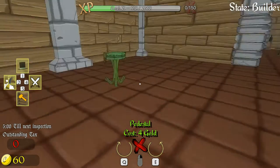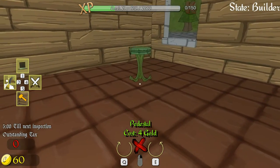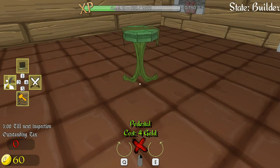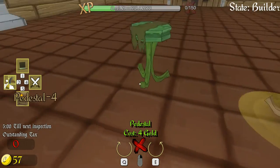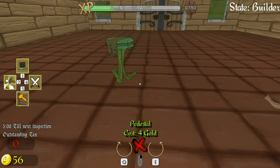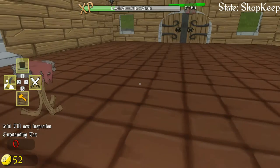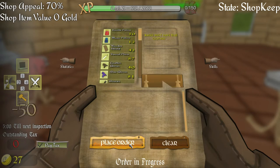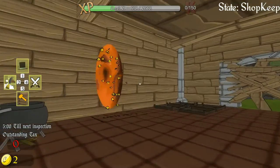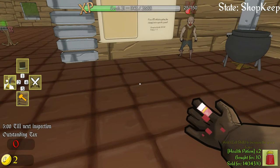We can only buy one potion at this price — let's try placing the shelf. We can't put it too close to the door, interesting. Let's place one here in the corner, twist it around — perfect. Now let's order some potions: one, two, three, four, and one more mana potion for luck. Place order. Now we need to increase the markup to 250 percent.